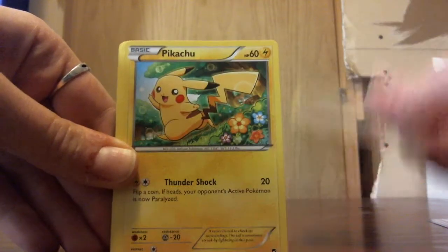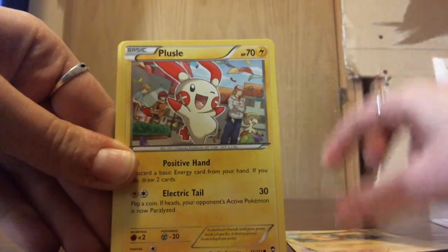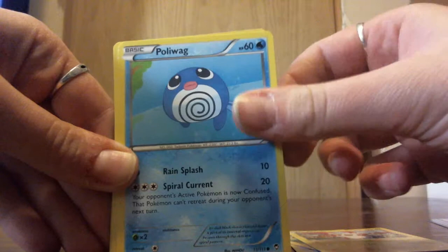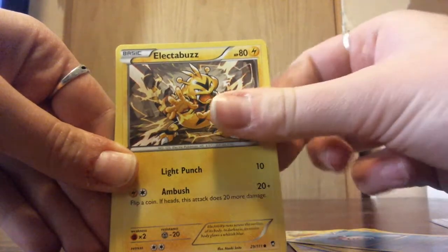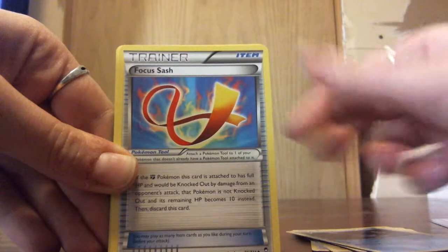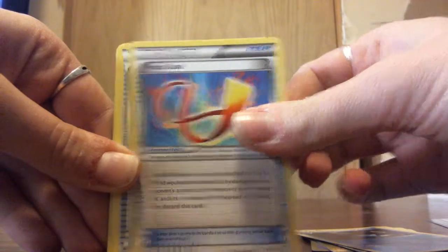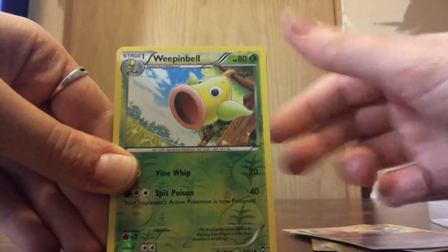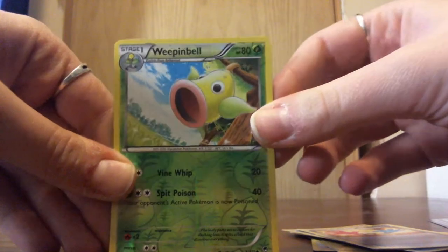Alright, we have a Slack Off, Pikachu, Plusle, a Poliwag, an Electabuzz, an Amora, Focus Sash trainer, Tool Retriever trainer. Our Reverse Holo is a Weepinbell.